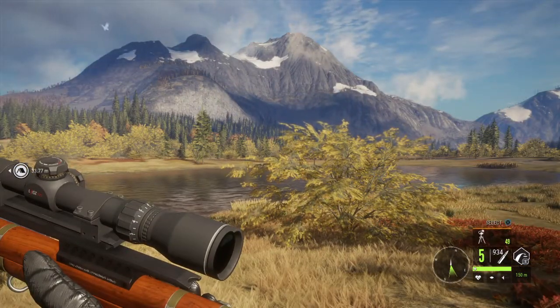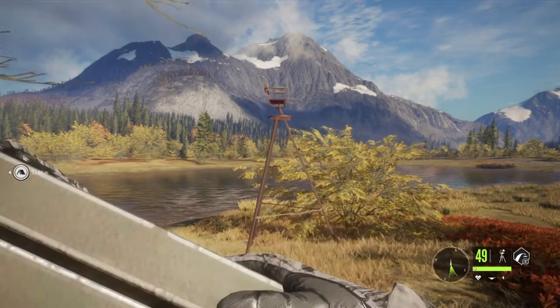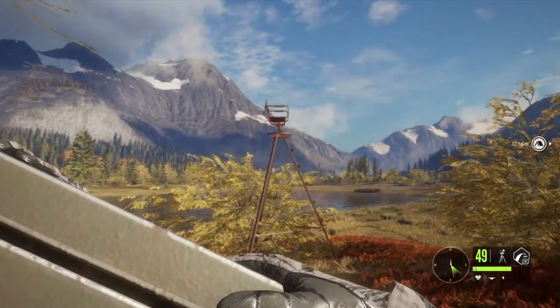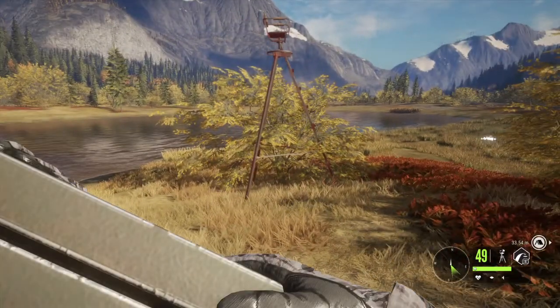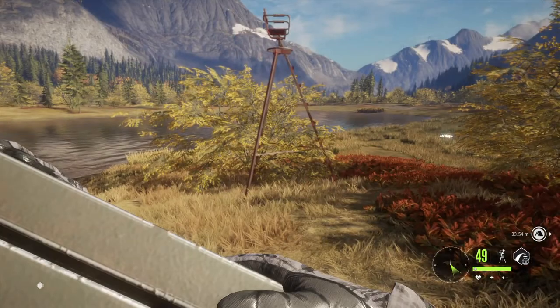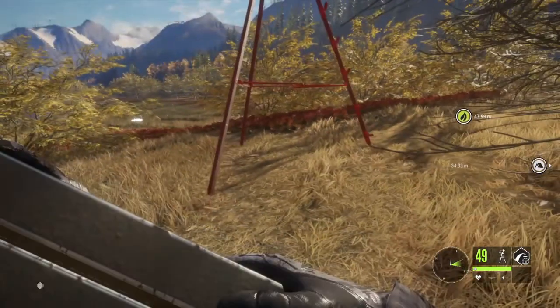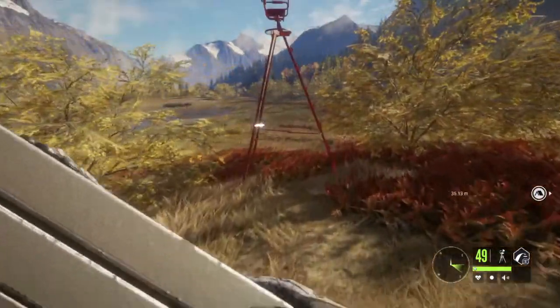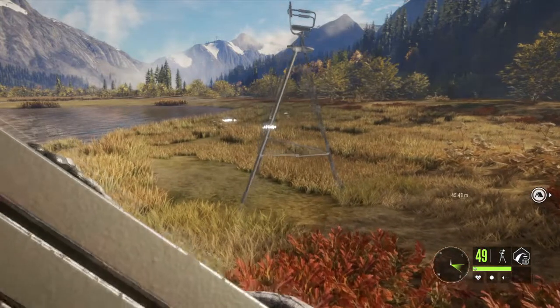I've already equipped a tripod stand in my inventory and I'm going to place it. When placing a tripod stand, like any other placeable, it can't be placed when it's a dark color — it has to be that grayish color. Then we can place it, so we're placing this one over here — you can see it changed color.